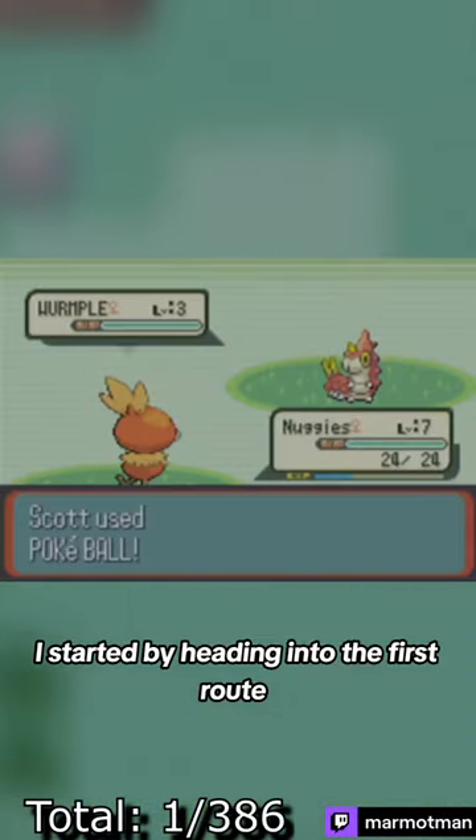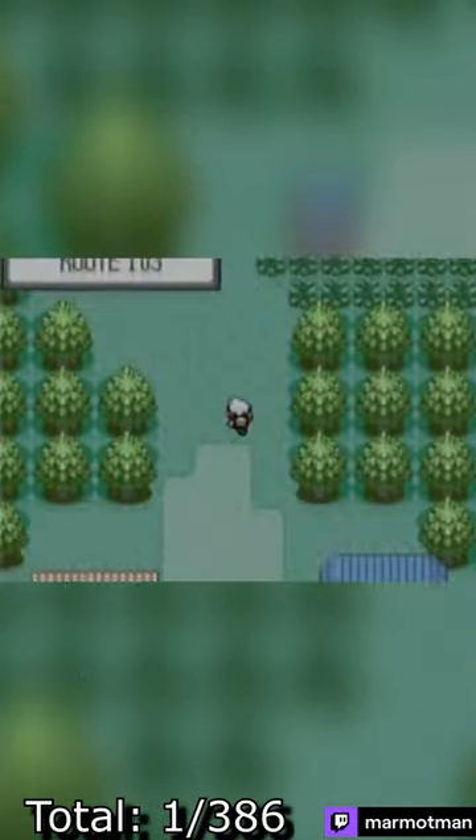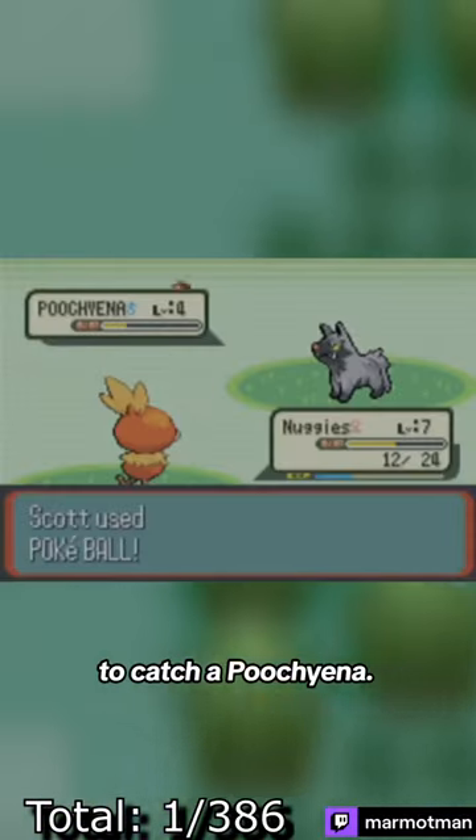I started by heading into the first route and catching a Wimple, followed by a Zigzagoon, and then headed into route 103 to catch Poochiana.